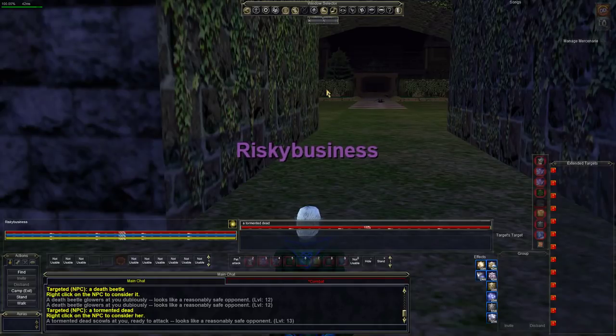Welcome back to Unrest everybody. Today we're going to take down the Undead Barkeep because we need to get the key from him to get upstairs to get the Undead Knight.